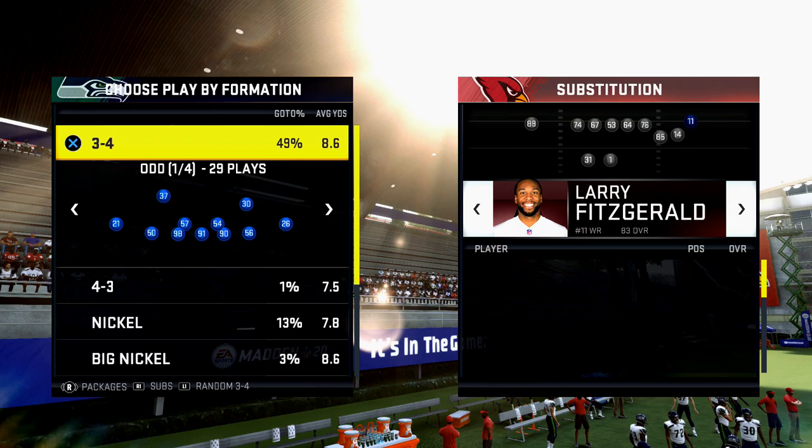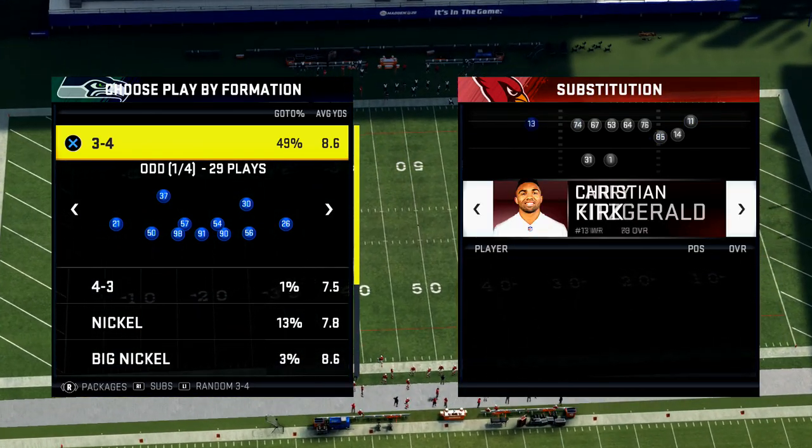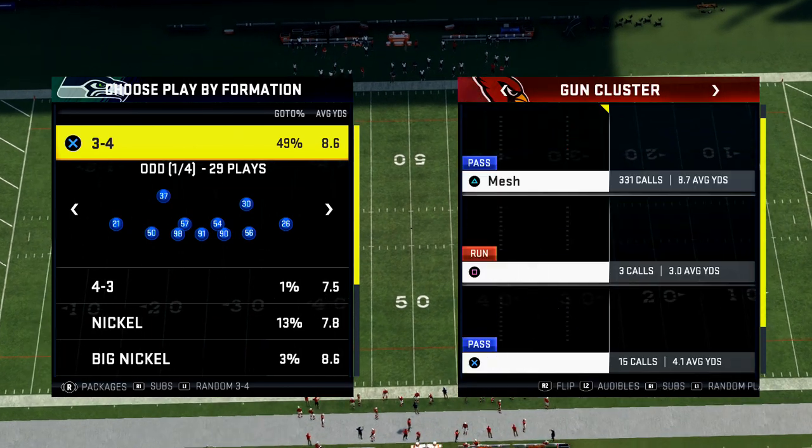Your best wide receiver goes on the right side, your fastest wide receiver goes on the left side, and then your slot receiver should be another fast receiver if you can have one.